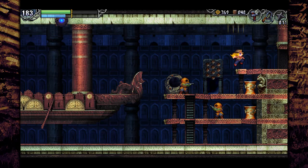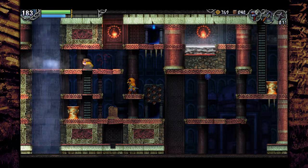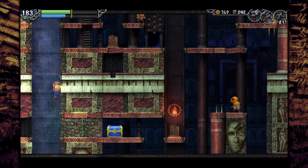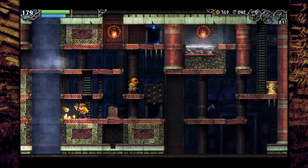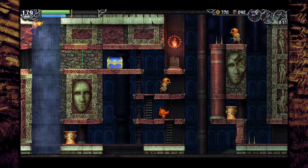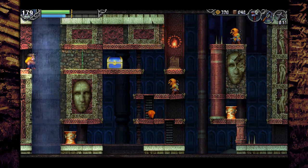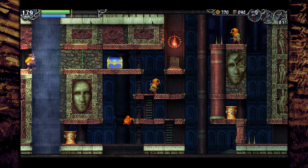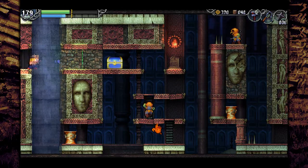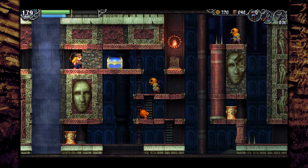Hey guys, you guys are having fun - I'm gonna let you guys have fun. I can chuck things at it. There we go, chucking things - it's a seal. What a shot! Alright, open up that chest.